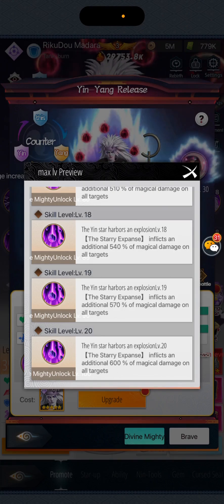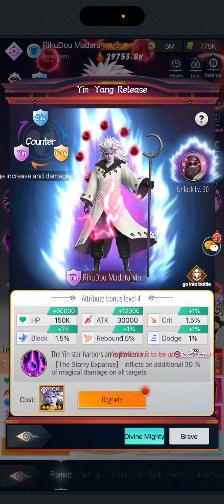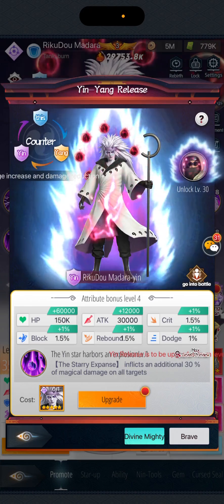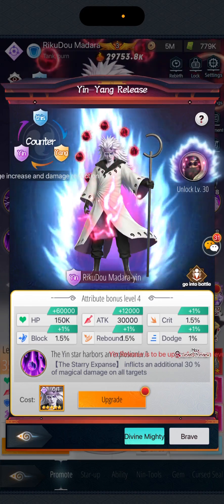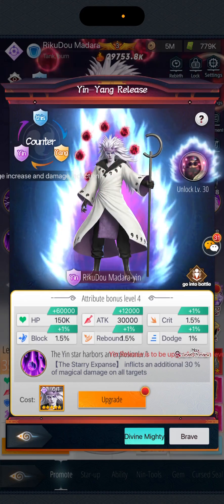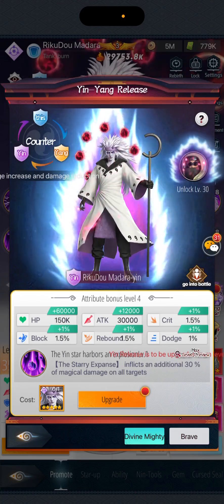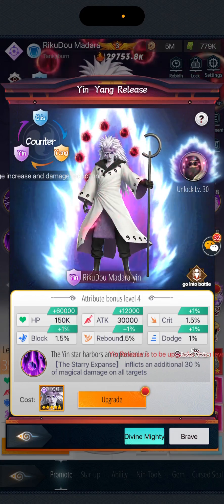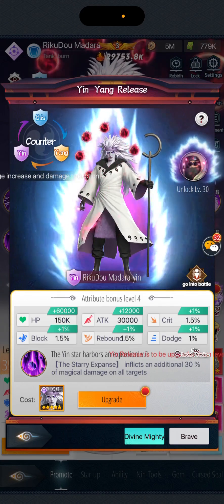Leveling this up is also great — at level 30 you get this shiny visual effect. I don't know if it'll show in battle but it's going to be dope if it does. For the stats — SP attack, critical, doors, rebound, and block — as you can see this is only for this hero. It's not shared among all the rest of your heroes, it only unlocks for this particular hero.